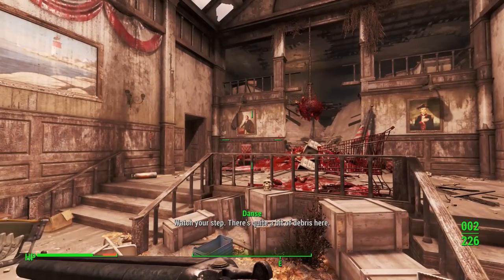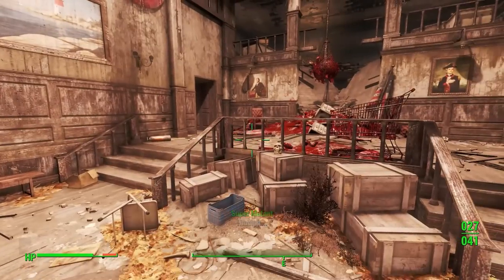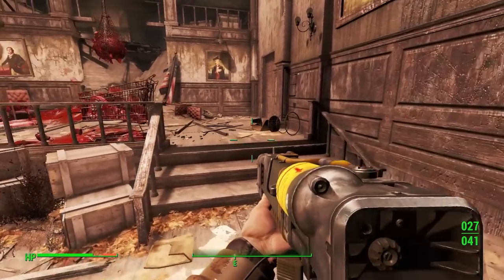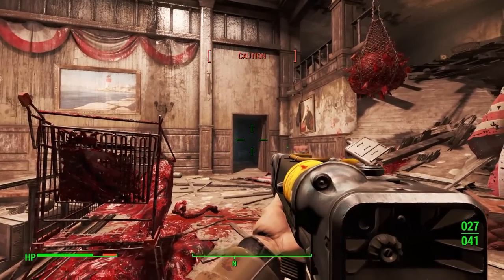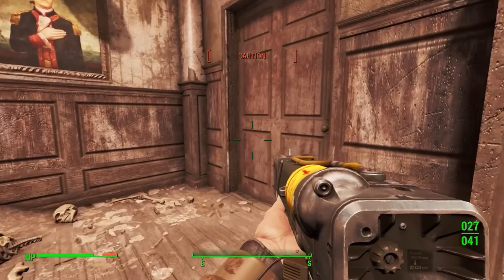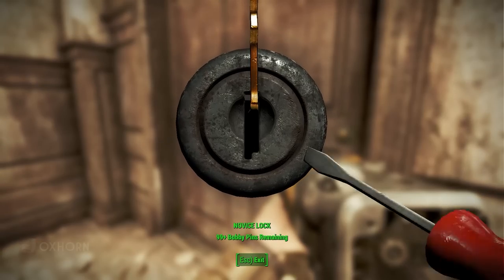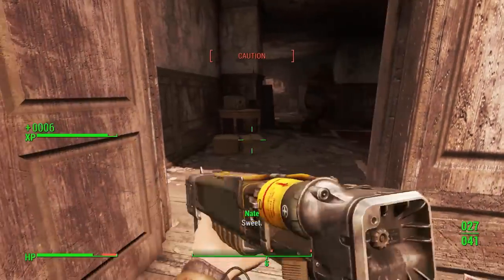We arrive in a lobby area with blood bags, shopping carts, and piles of blood all over the ground. The balcony ahead of us is crumbling to the floor below. We see two paths forward: a door to the north and a door behind us to the south. The one to the south is locked with a novice lock — we can pick this — and we find a mutant. The commotion alerted a mutant behind us and he comes from the door to the north.